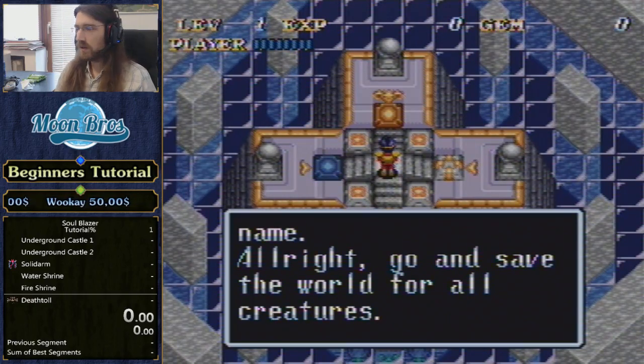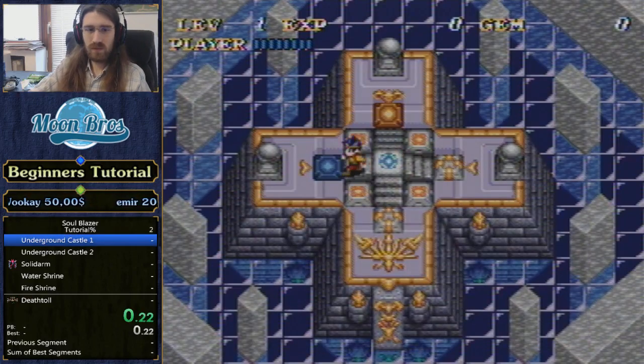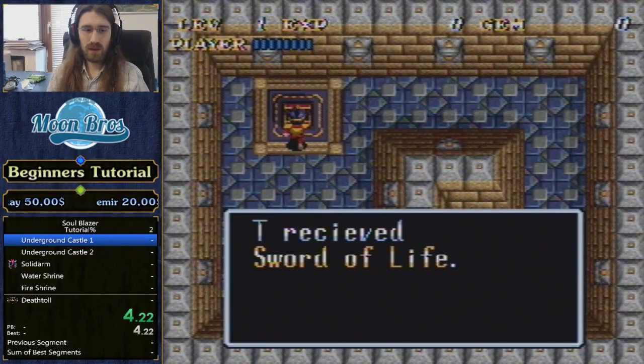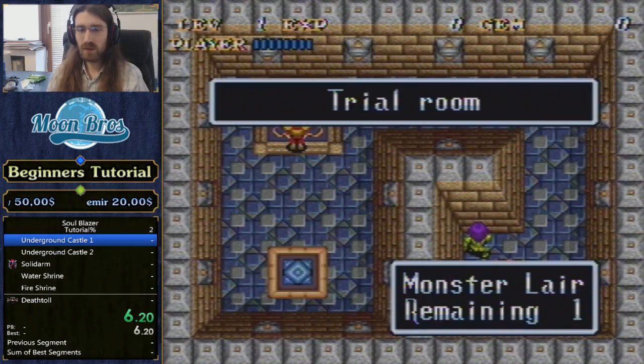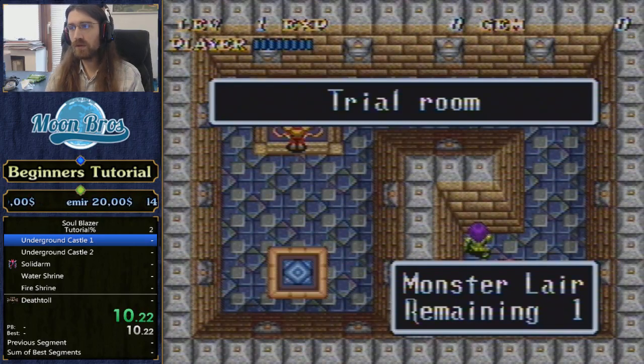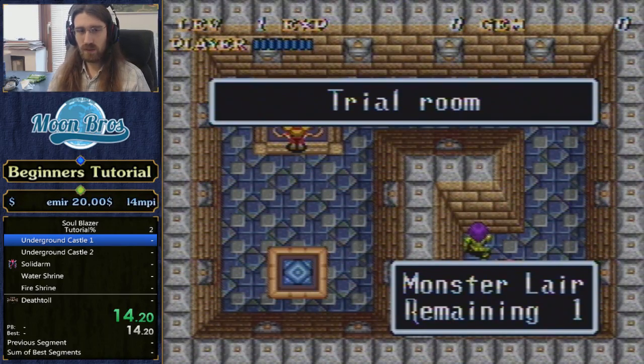We can do a Q&A if people have questions — the chat is visible in highlights, so we can do that as well. But yeah, let's get this thing going. First of all, you can only go left here and then pick up the Sword of Life. Now let's talk a little bit about what every button does on the controller before we get going for real. So I just press Start, which pulls up this amazing pause screen that tells you how many monster layers are remaining in every screen you are in.